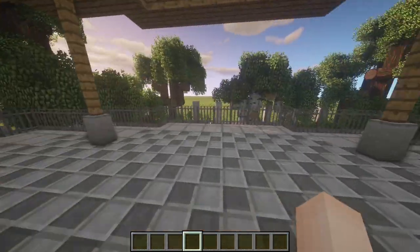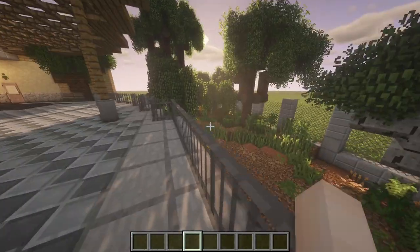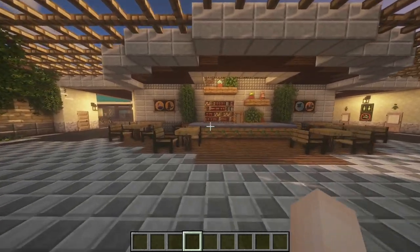Continuing on from what I built last episode — made this beautiful cassowary enclosure. Probably shouldn't have put so many in there because they are quite territorial, but it is my craft after all, so I don't think it matters too much.